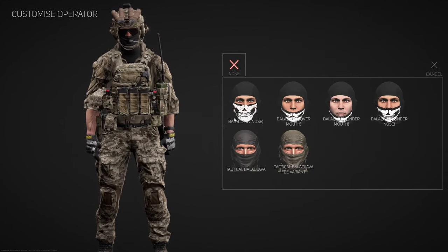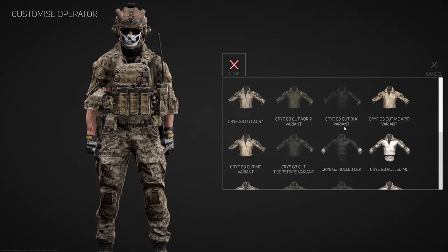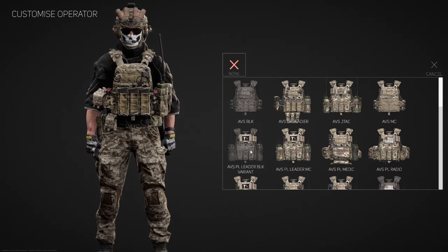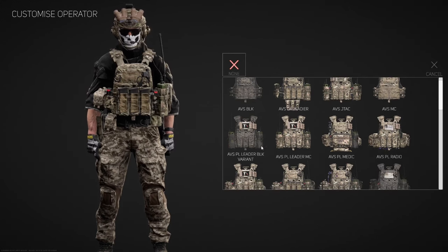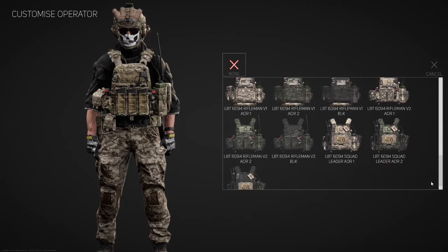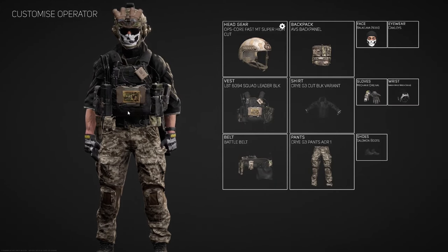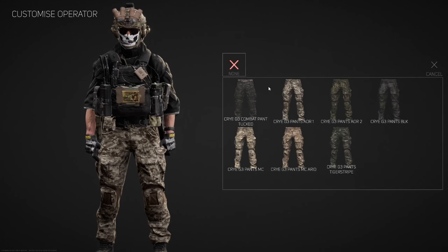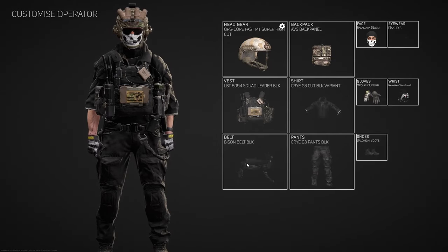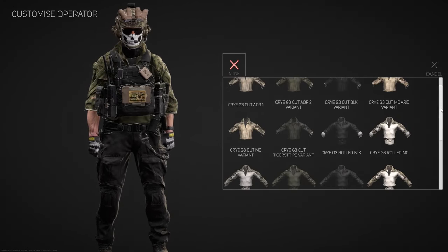We're gonna run a balaclava with the skulls. For the under, run a crye G3 black. Plate carrier: let's run the AVS PL leader. What do we got? We're gonna run the 1694 squad — that's pure. We're going in dark. Beautiful. Battle belt — black.